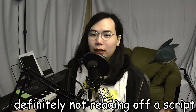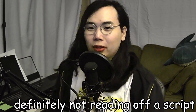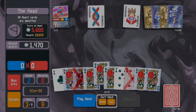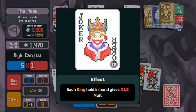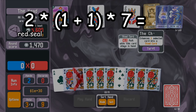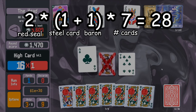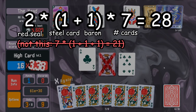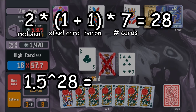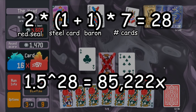Our hand can only fit 8 cards — how can we possibly get any more triggers? You might be wondering why I picked kings as the sample card. That's because there's a joker called Baron, and Baron says every king in hand gives you another 1.5 times mult. So if you have 7 red steel cards and all of them are kings and you have Baron, you now have 28 triggers total. Remember that red seal causes Baron to trigger twice per king. If you raise 1.5 to the 28th power, you get about 85,222 mult in one hand.